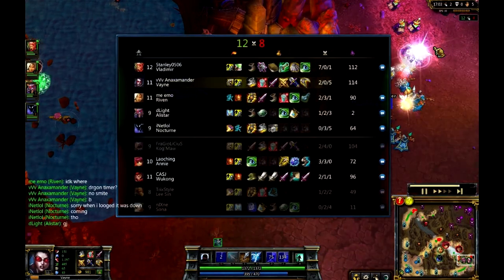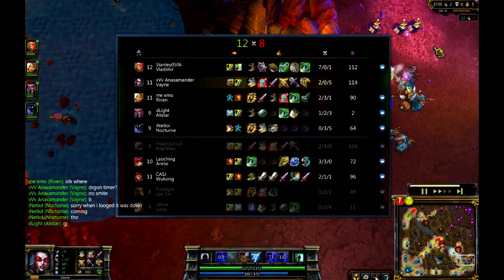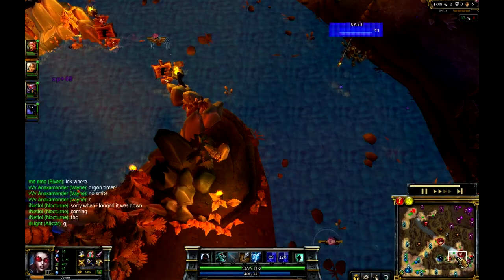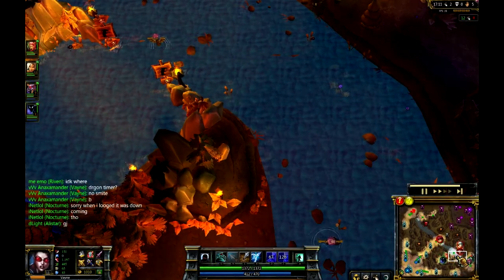Anax's team is actually doing really, really well. However, with all those kills on Vlad - with 7 of the 12 kills on Vlad - that's actually not what you're going to want to see in a game like this.